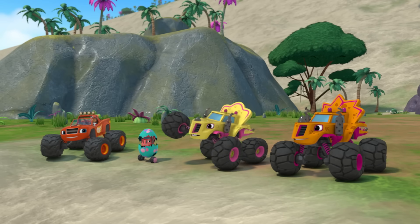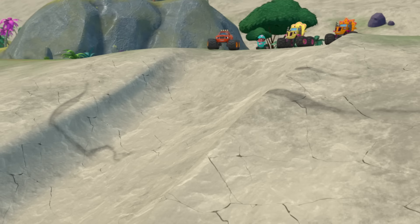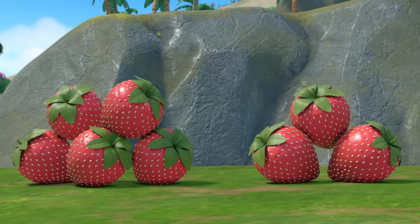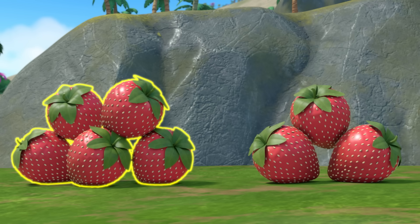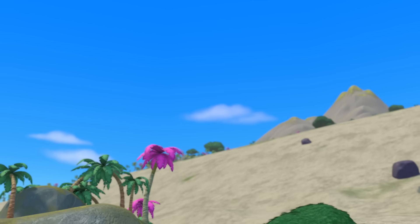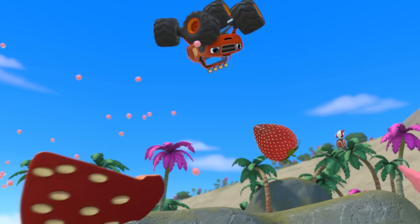We're almost at the bottom! We just need some way to make this last slide slippery! Make the slide slippery with strawberries! Good thinking, Egg! To make enough juice for this last slide, we need to smash five strawberries! Which group has five strawberries? That group! Yeah! One! Two! Three! Four! Five!